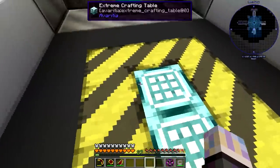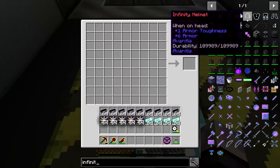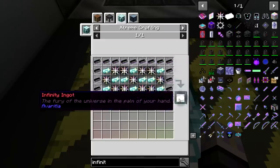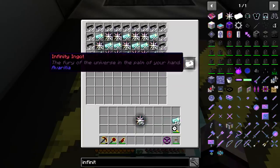Hopefully we've got enough materials. The recipe takes 11 Infinity Catalyst, then 2, 4, plus another 6 — so 10 of the Matrix — and then a whole bunch of Neutronium. It burns through your Neutronium super quick. So we can make 24.